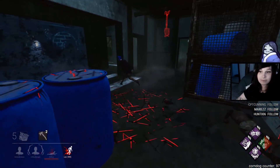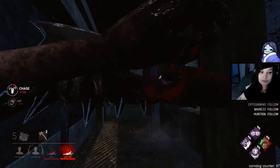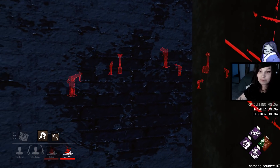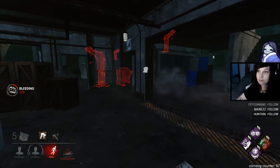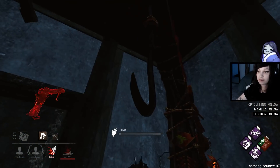I threw up. What's the worst map for Huntress? Specifically for Huntress, I'd say probably Fracture Cowshed, and then Dead in Field, and then like Ormond.